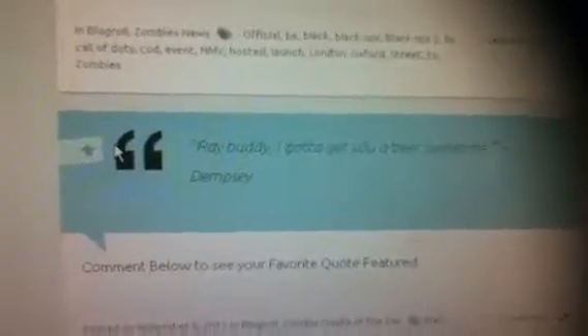Another thing I want to tell you about on ZombieRecords.net is something new called the Quote of the Day. You basically submit a comment with a quote from zombies that you want featured, and the one that gets featured gets put up on the homepage. Here's an example — and believe it or not, this is mine. That was the Ascension quote from Dempsey when he gets the ray gun from the box. I actually went and checked it to make sure I had it word for word, because I wanted to be official.